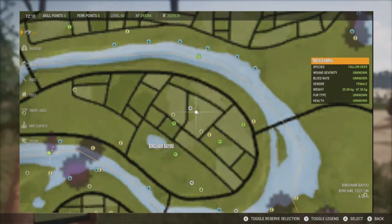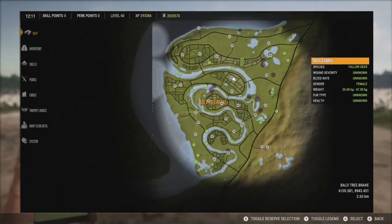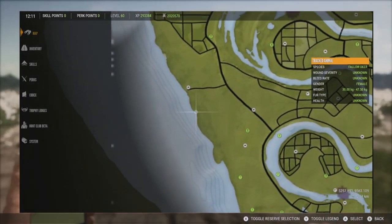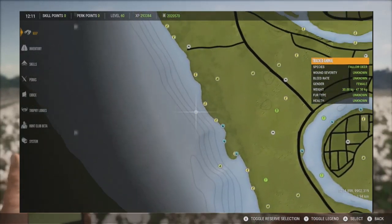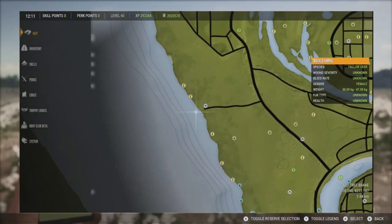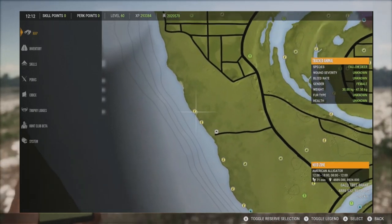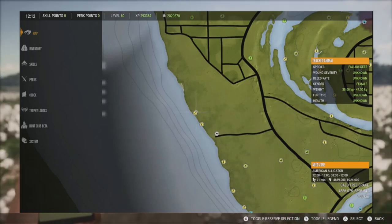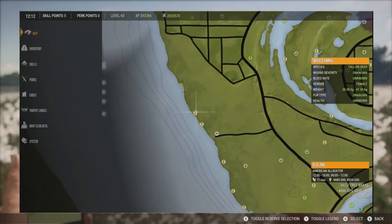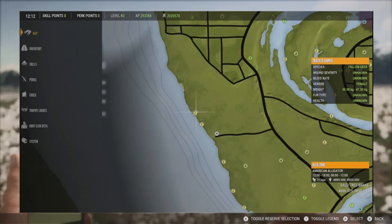We're going to be focusing on the resting time today. The alligators don't have a drink zone, but they do have resting and feeding zones. We're going to focus on resting because that's when they're on land — when they're feeding they're out in the water. Specifically we are focusing on the 8 to 12 resting time. They pretty much rest all day; you can see they rest from 12 to 1800 and 8 to 12. You can hunt them pretty much anytime during the day in the resting zones.